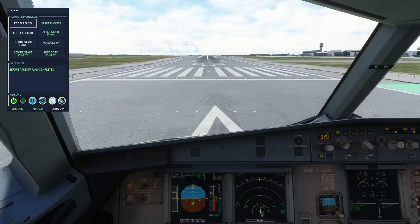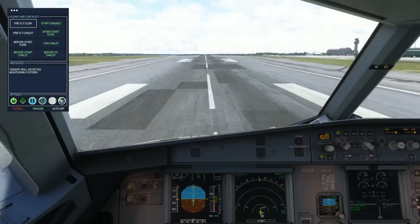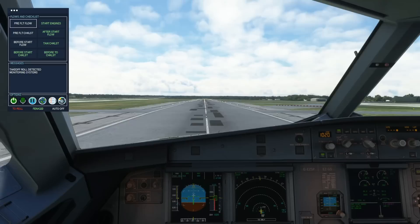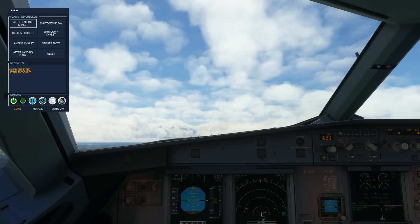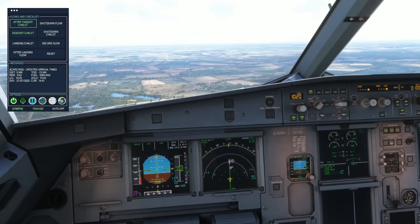Thrust set. Speed alive. 80 knots. V1. Rotate. V2. Positive rate — gear up. Landing gear up. Autopilot on. Acceleration altitude. Gear down — landing gear down. Arm speed brake.